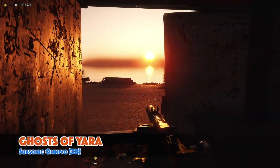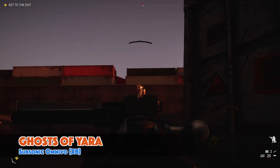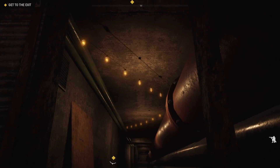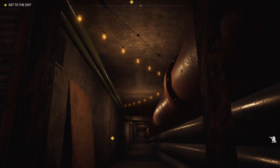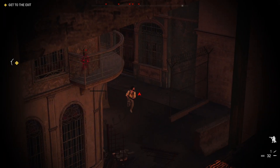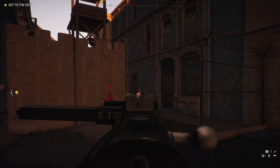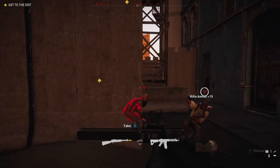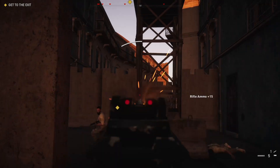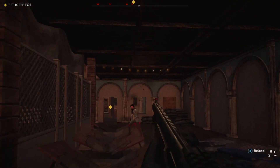The second map today is Ghosts of Yara, a really interesting map set in an alternative timeline where Yara has fallen victim to the Great Collapse — also known as the nuclear ending of Far Cry 5. The first thing I liked is that unique take on the concept. This wasn't really what I was expecting when I asked for Far Cry 6 maps, but it's still close enough to the theme that it could be included, and that slight different twist makes it stand out.